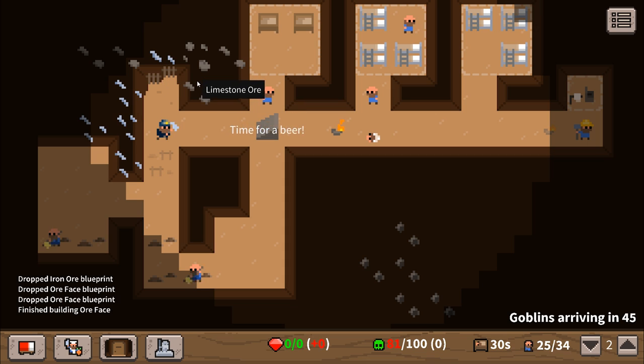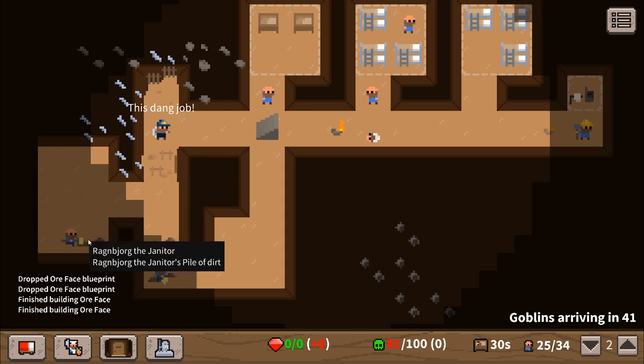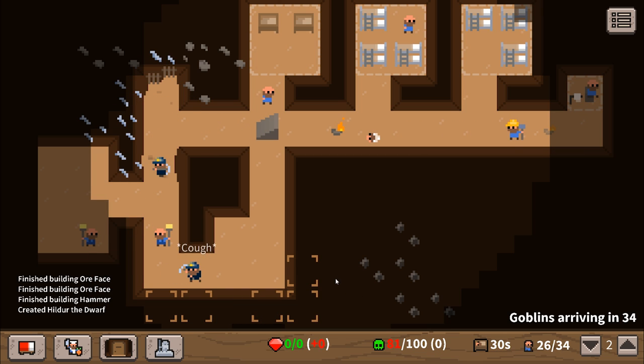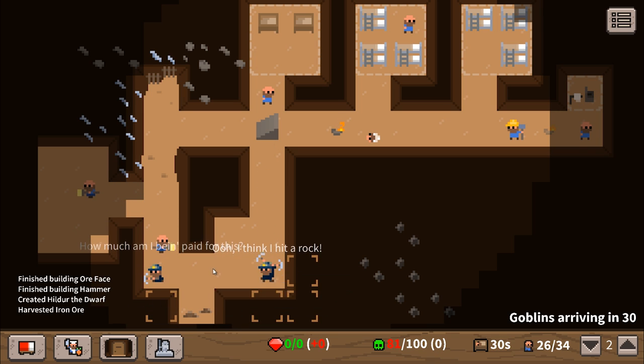We're gonna dig up some more stone from here, get some iron ore, and we'll have a brand new storeroom down here too. Then we can start getting another smithy and a smelter.